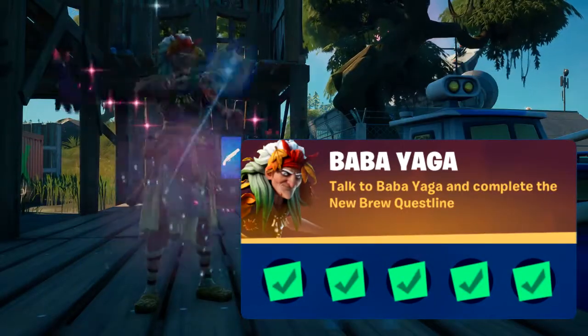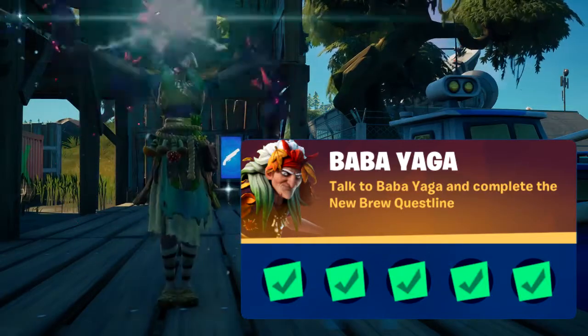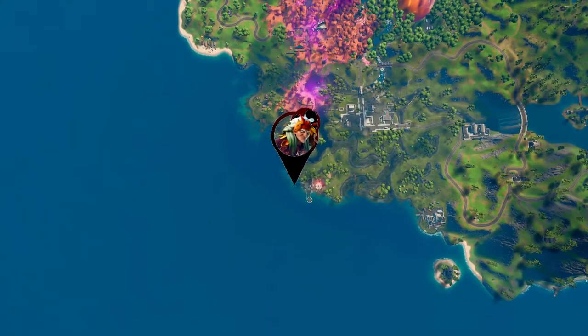Welcome to Fortnite Season 8 Challenge Series. In this video I'm going to look at doing Baba Yaga's punch card. If you need to find Baba Yaga, she is located all the way far south in Sludgy Swamp.